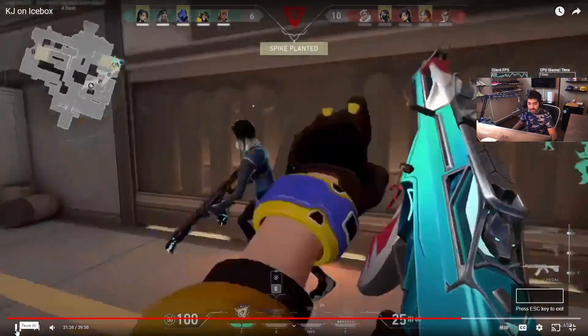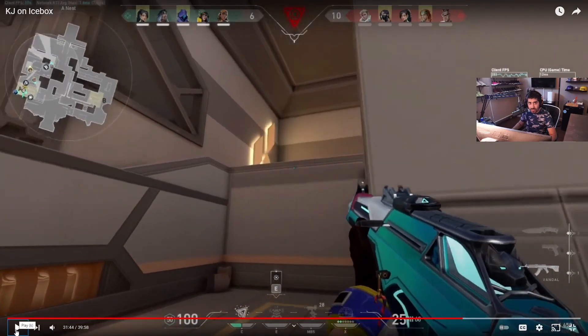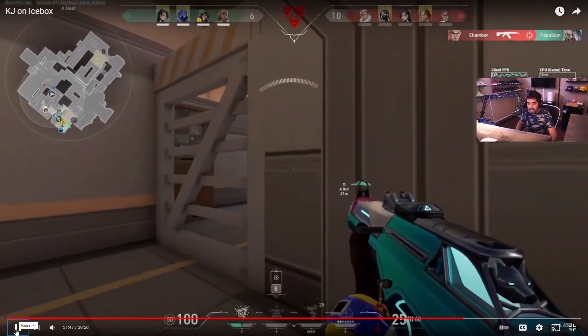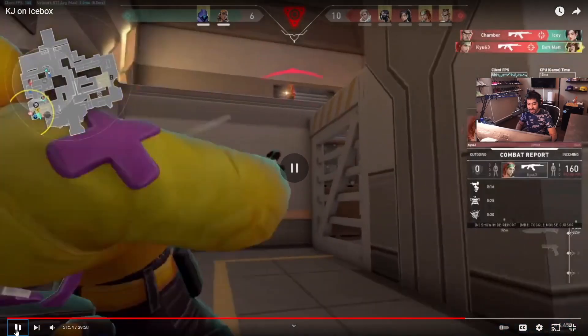Playing out the round: Fade tries to deal with the flank while Killjoy watches a weird rafters angle — not helpful. Fade dies to the Chamber on the flank, Chamber kills another, and then there's one person in rafters at a very unfavorable high-ground angle. Two people end up killing three from the flank, leaving whoever's on site pinched with no control. You can't play time if they flank this fast. That's why you need to condition them so they can't just sprint-flank every round without repercussions.